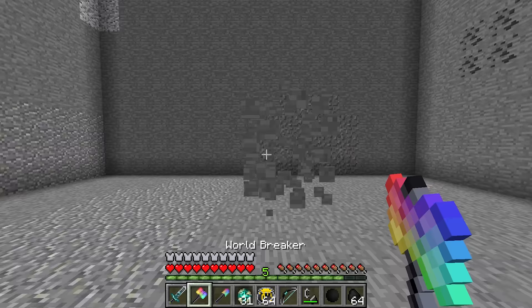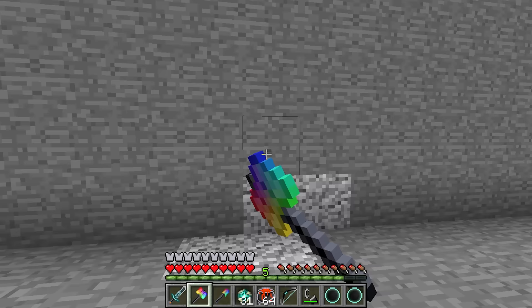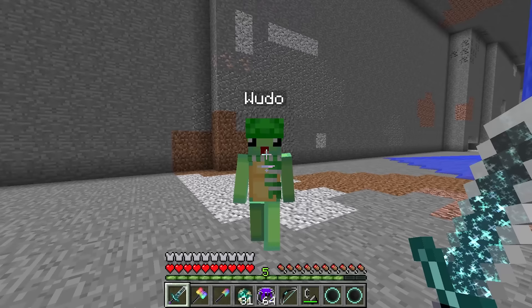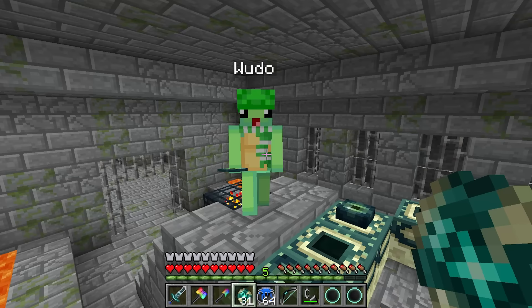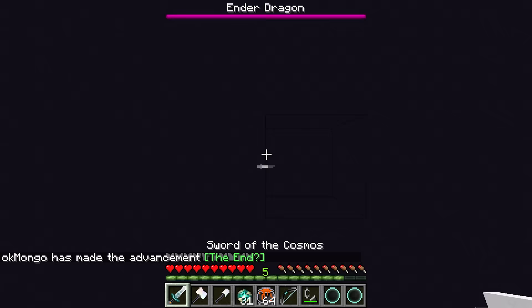If you're so powerful, Mongo, why don't we try to kill the Ender Dragon? The Ender Dragon? I could defeat that thing in my sleep with all these powerful items! No way — I don't believe you. Well then come on, let's go kill that thing. I'll show you, Wudo, that I'm the most powerful human of all time. Okay, I'm gonna light the portal now. I am excited to beat that dragon — let's go!